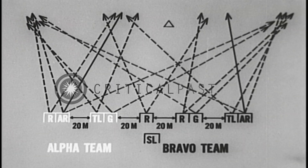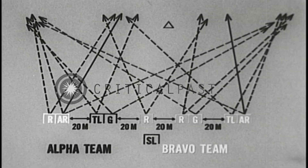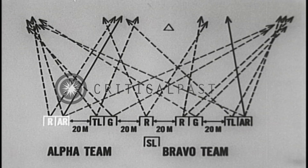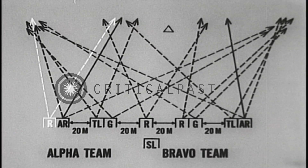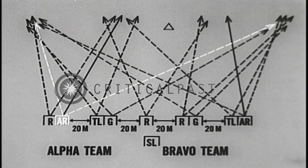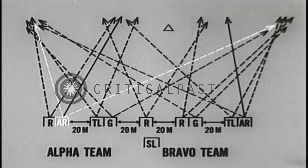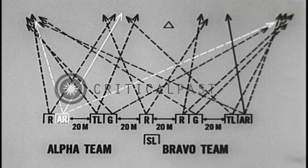Alpha team on the left, Bravo on the right. The Alpha rifleman and the automatic rifleman are located here. The rifleman knows he will cover the left third of the squad sector. The automatic rifleman knows he must cover the entire squad sector. He selects an infantry approach as his principal direction of fire.